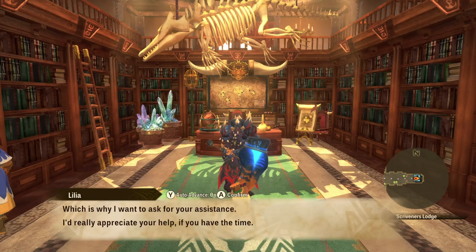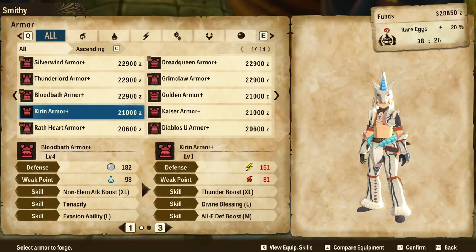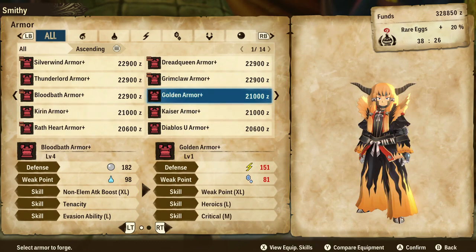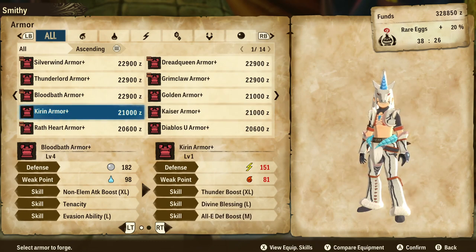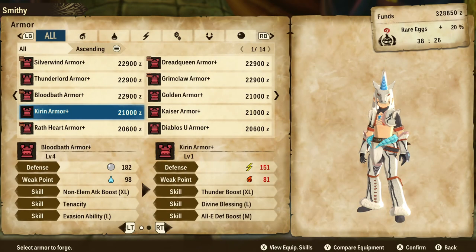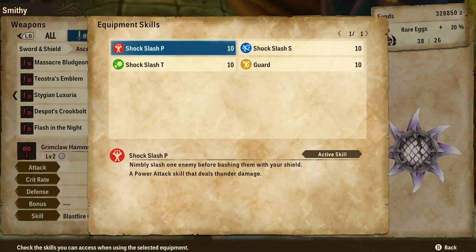I believe the next one is probably Nergigante. It looks like the next hunt will be unknown until we fight it — it's going to be in the volcano, so that's probably a Teostra. Anyway, let's check out the armor from Kirin. We do have some good skills on here — Thunder Boost XL and Divine Blessing Large. The armor is a little ridiculous, as it always has been. I actually like the bonuses on Kirin's armor more than Thunder Lord Zinogre's. So if you're looking to boost your thunder damage, this is going to be a very good set. It's probably the best set to boost your own thunder damage and reduce the damage done to you because of Divine Blessing. You also get the all elemental defense boost. We do have a sword and shield here, which has 136 attack, crit rate of 6%, a defense of 25, and we get Shock Slash on here, which is pretty nice.